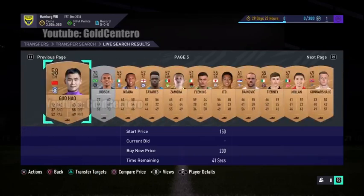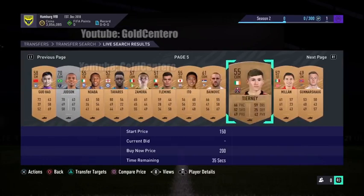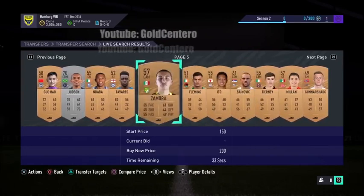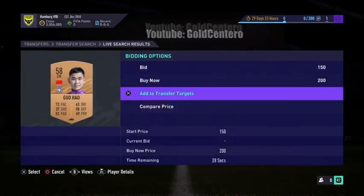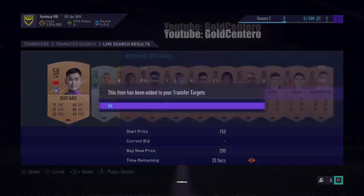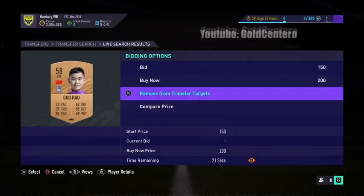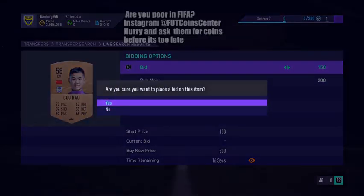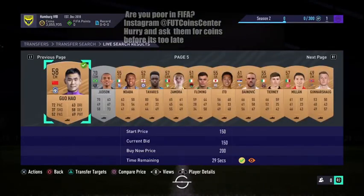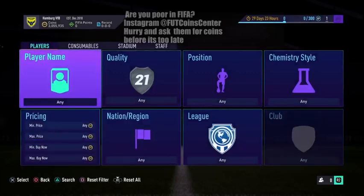Now the next thing you have to do is choose any card on here and add him to Transfer Targets. I'm going to add this guy to Transfer Targets because he looks very cute. After you add him to Transfer Targets, you have to place a bid on him. Then go back.